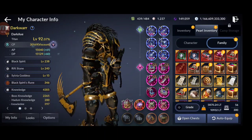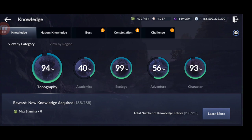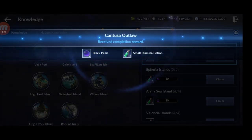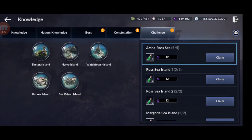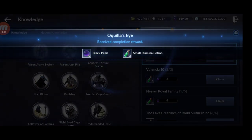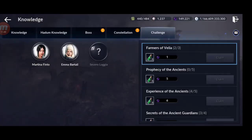The best way to get black pearls is from knowledge. You have different types: challenge, constellation, and boss knowledge. Starting with challenge knowledge — completing it by talking to NPCs and completing the story — you can get 10 to 20 black pearls per entry plus stamina potions, which are useful.